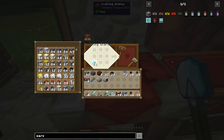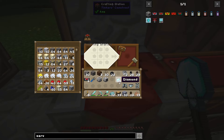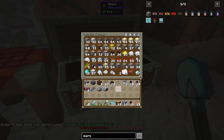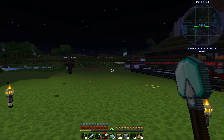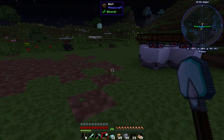With the diamonds that we've got, I want to make myself a suit of diamond armor - because why not? There's the pants, the helmet, and the boots. And the chest plate. Let's get all of that on me. Just because as we venture into more and more of the world, we're going to need a little bit of protection. And diamonds are not rare, so just be aware of that.